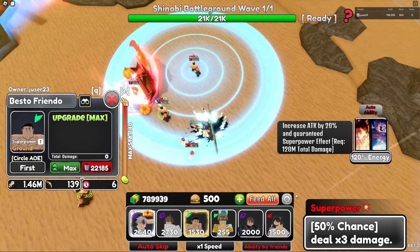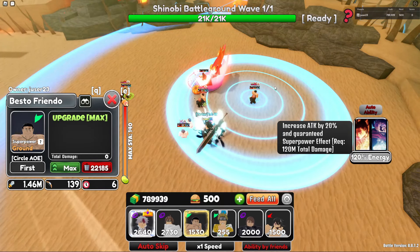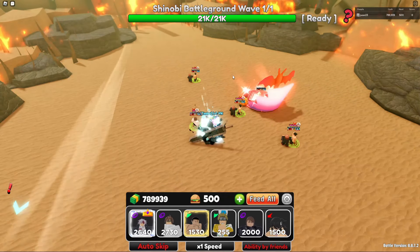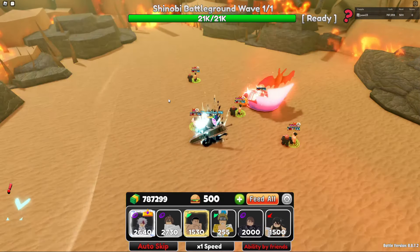Toto has a chance of doing three times damage, which is 4.5 million, times two since he is green and the boss is blue, so we are at 9 million possible damage. Then we also place down Gojo and max him out to purple.